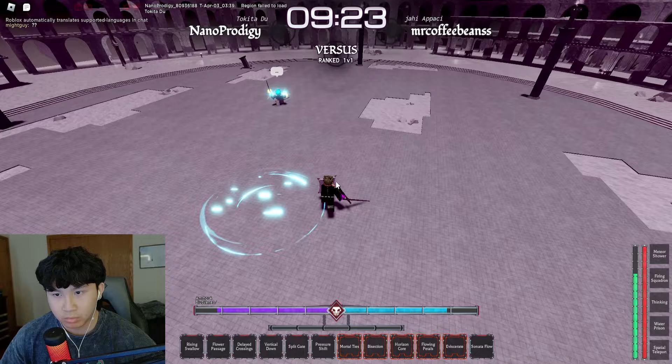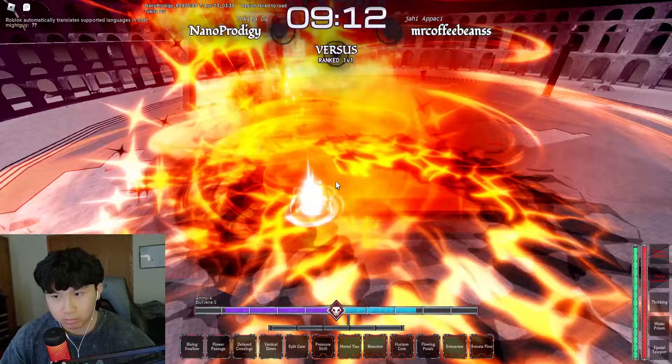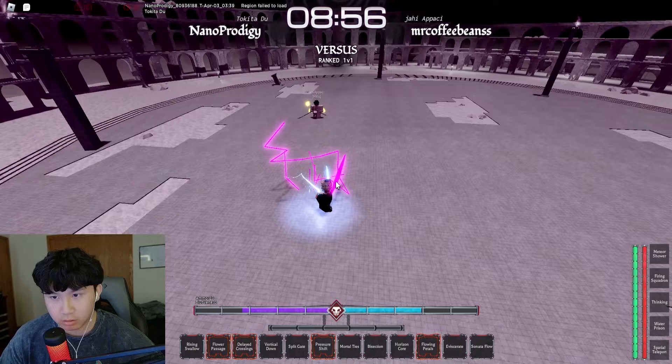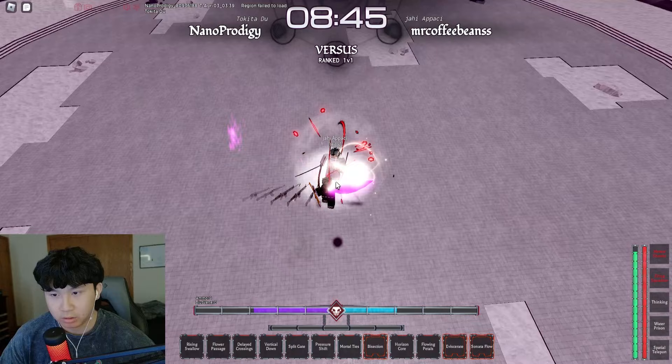I'm gonna pressure shift now, there we go. I don't have Lets yet so can't really do much here. When he flashes I'll flower passage him — yikes, never mind. Alright let's activate Lets here. There we go — and he should die from this. Yeah, this build is just stupid man.